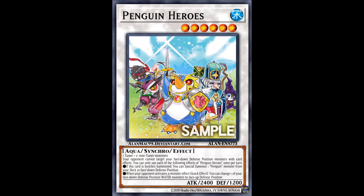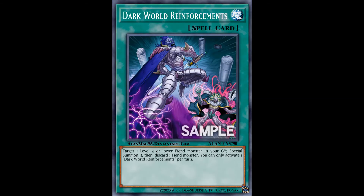Now we move on to Dark Worlds — again, one new card worth of support — and that is Dark World Reinforcements. Rayburn triggers the other Dark World effects, sets up the graveyard. What's not to like? Run 3.